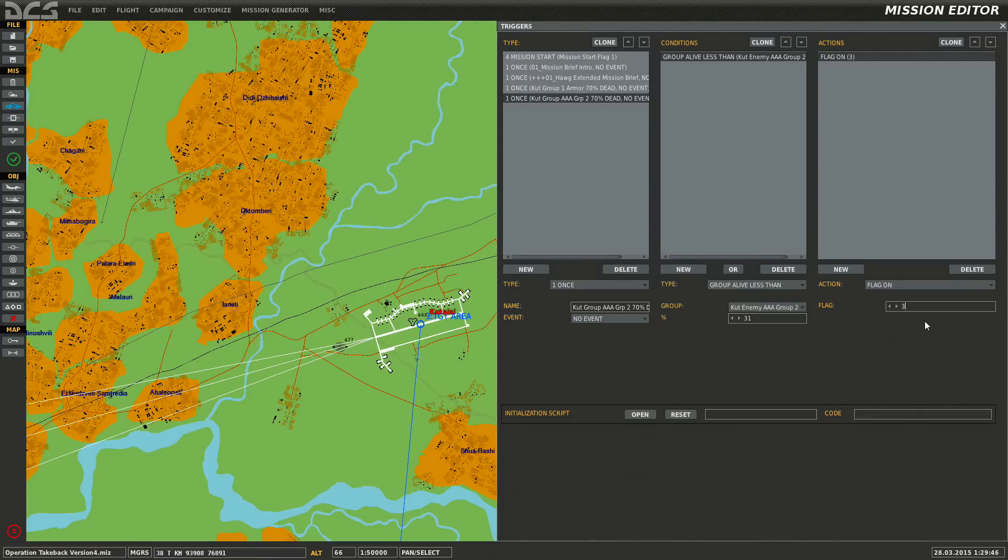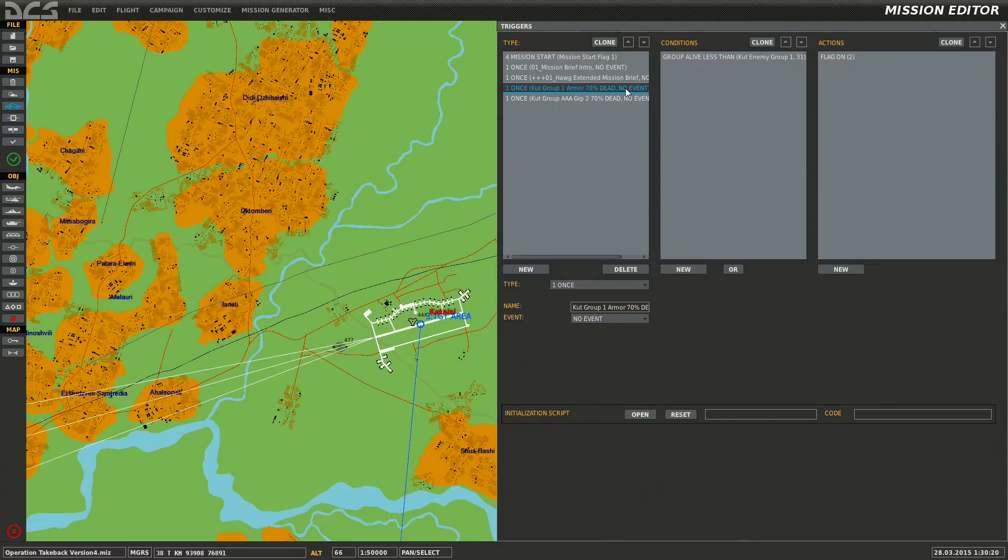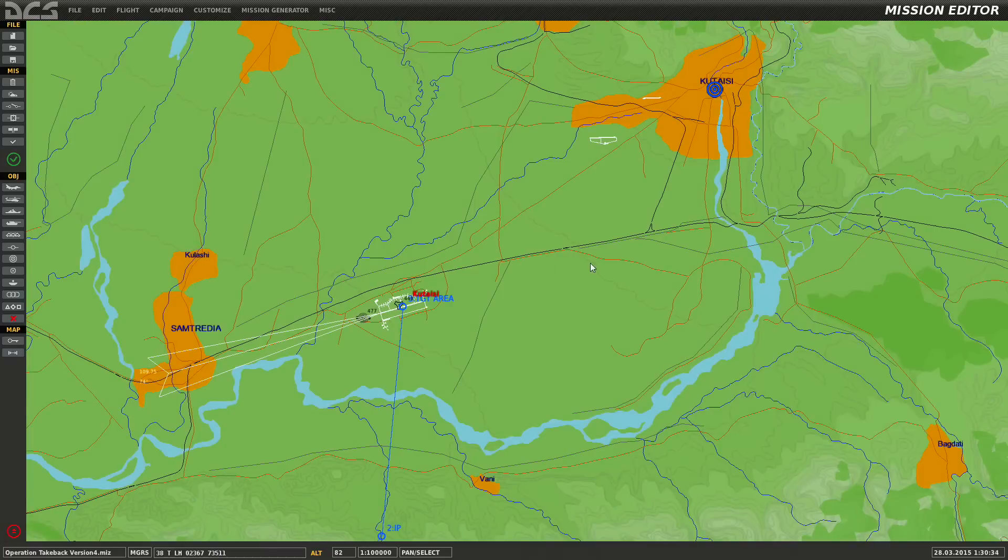I would suggest — if you start doing this a lot and have a lot of flags on and off — get an Excel spreadsheet and start naming your flags or put them in order. 'Welcome to Seusse' had hundreds of flags — it was ridiculous. I had to put them in a spreadsheet to make sure I didn't reuse them on accident. I use flags a lot — flag on, flag off — to make stuff happen. Flag is true, time since flag — these are the key mechanisms.